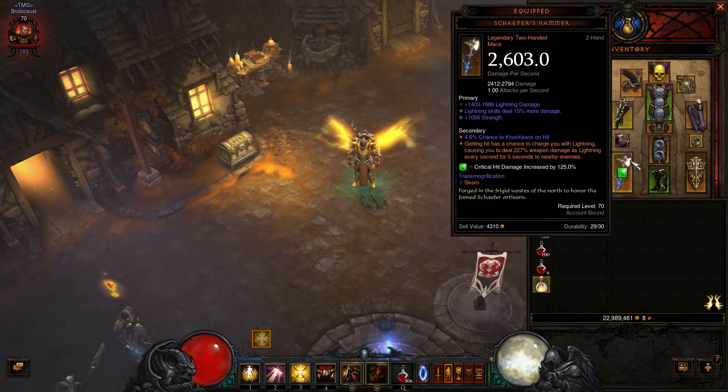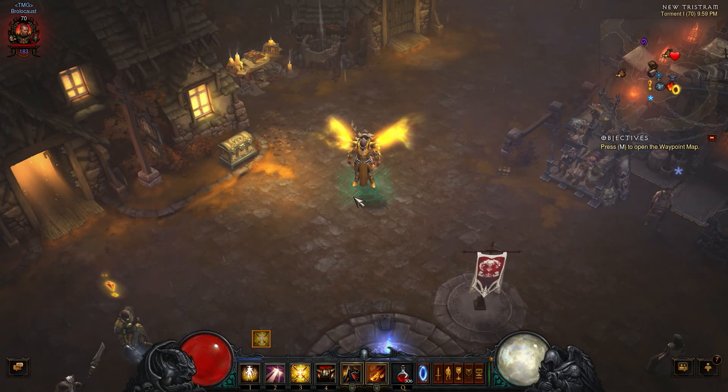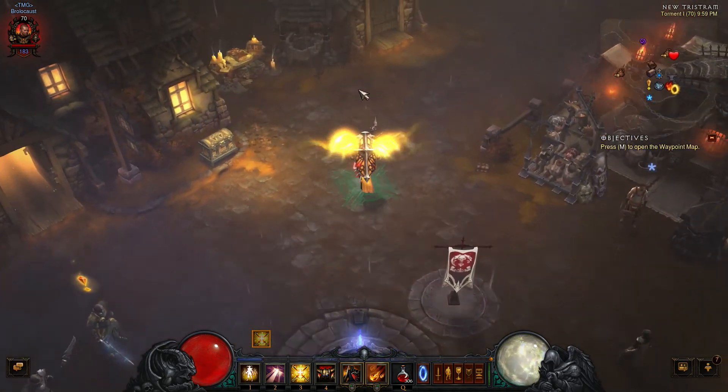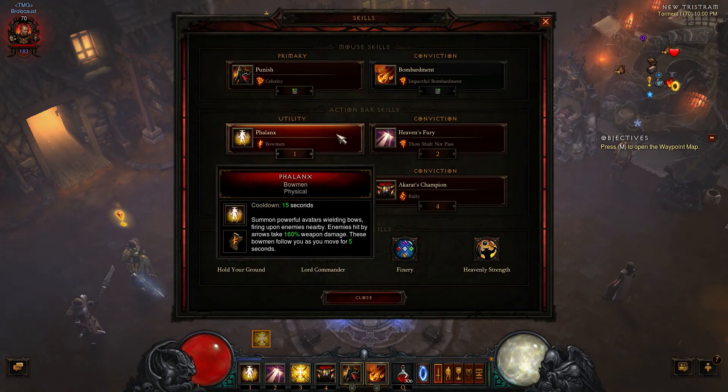Side note: you can use Moral Drama if you really want to instead of Baleful Remnant. The value of Baleful Remnant is that Phalanx avatars are declared in the actual passive text, which means they will get damage from your physical percentage, your Phalanx damage, and your Lord Commander. This is my Lord Commander Phalanx build — hopefully you guys like it. I have never tried it; this is me completely theory-crafting. Hopefully it will work in a hardcore setting. Thank you for watching, guys. Hopefully it helps.